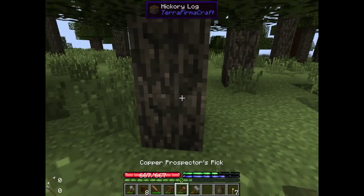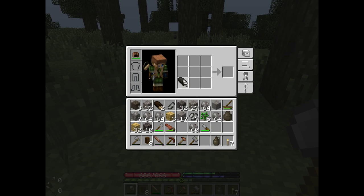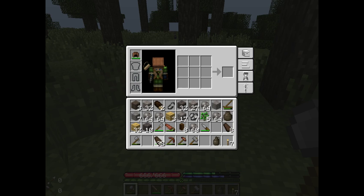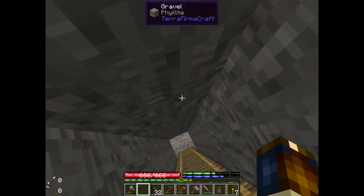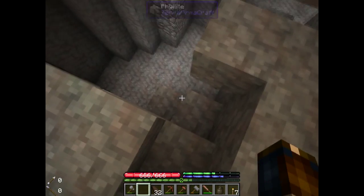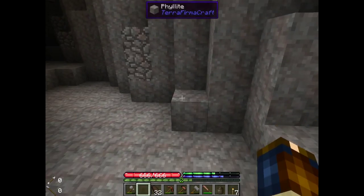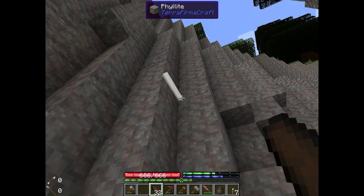Let's grab ourselves this tree right here — that should do just fine. We don't actually need to have it as planks, we can just have it as these sticks. Let's grab some copper. Let's grab the stuff at the bottom first — let's do it!